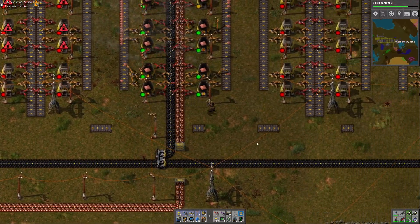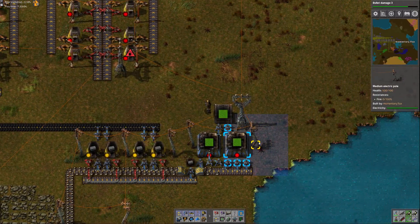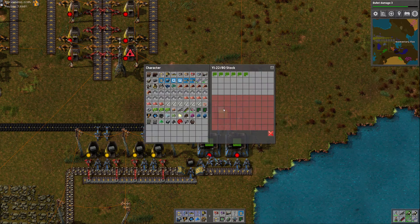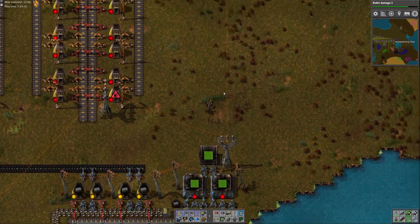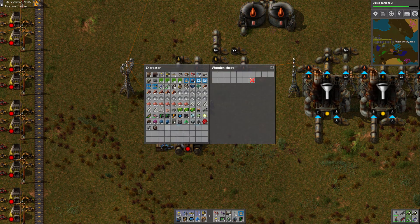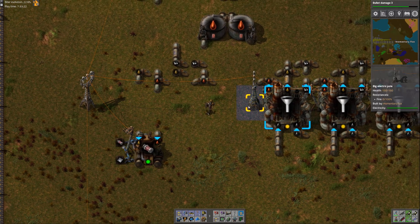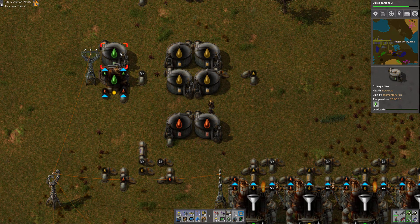Let's head over to the refinery area. We've got quite a lot of landfill. This is why the petroleum gas has stopped being made — it looks like we're full up on lubricant, full up on red and yellow oil. Unfortunately, I don't have cracking yet, so there's not a whole lot I can do.